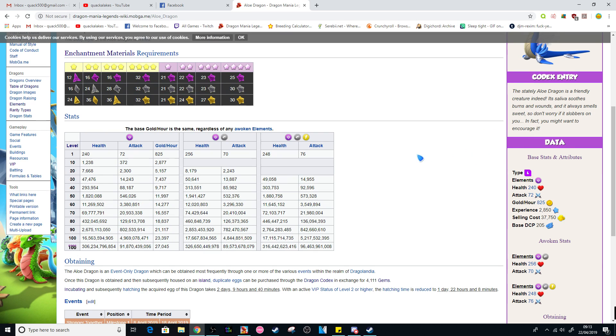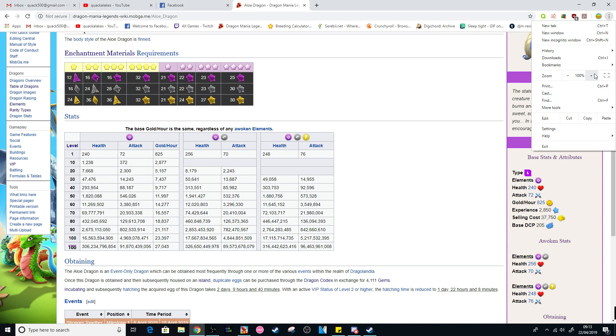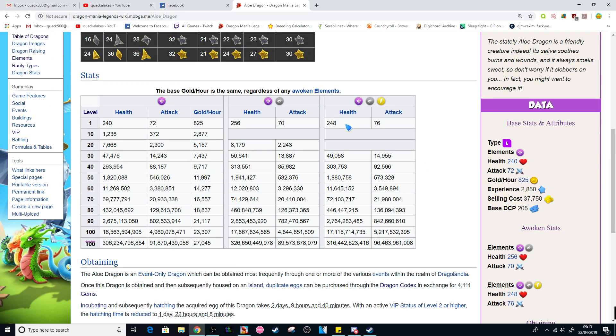If you want to see the exact stats on the Allodragon, you can see these on the DML wiki — 248 health and 76 attack.